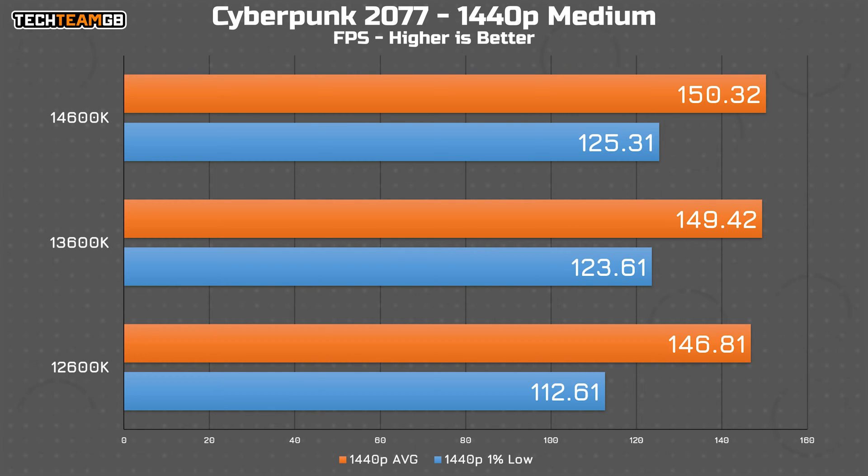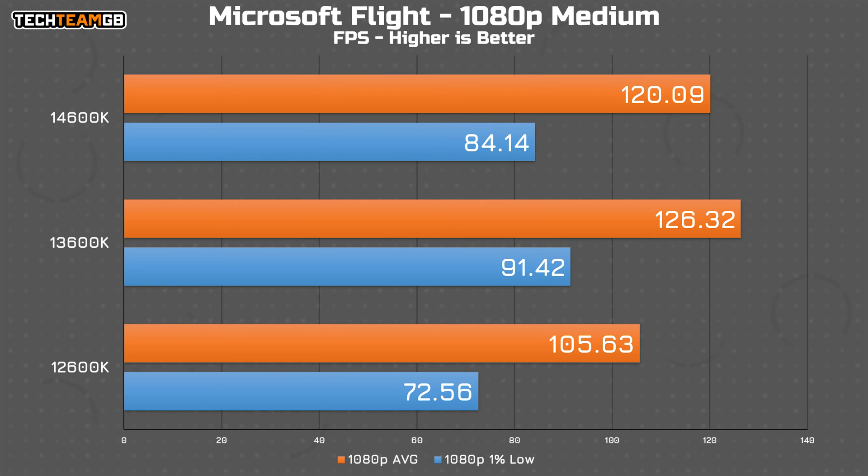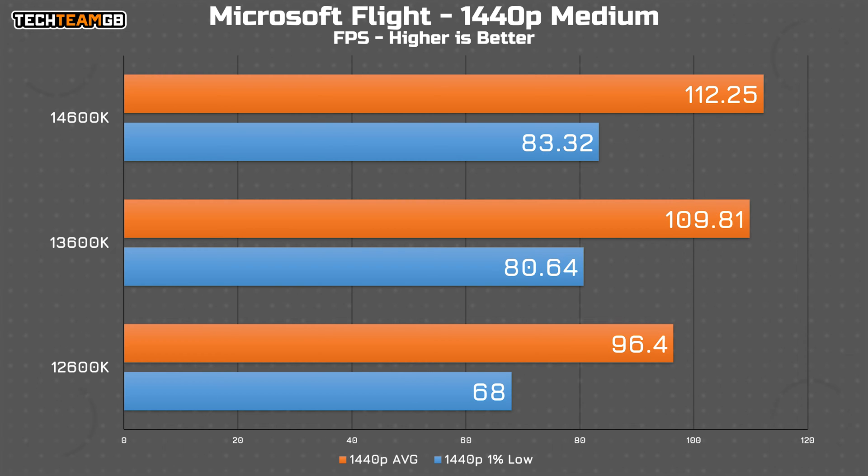There is a noticeable difference in the 1% low figures though, with the 12600K running 10 fps lower than the other two, meaning you'd likely get a smoother experience on 13th or 14th gen. Microsoft Flight Simulator is a really interesting one — the 14600K actually ran 6 fps slower than the 13600K. I made sure to retest this, and at least with my setup it was a repeatable result. Intel's own slides show some games have a little performance regression too. The 12600K is at the back of the pack, running 15 fps slower than the 14600K and 20 fps slower than the 13600K. At 1440p things are back to normal, with the 14600K in the lead, and the 12600K running about 15 fps lower.